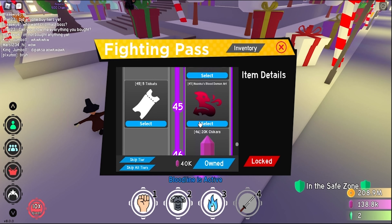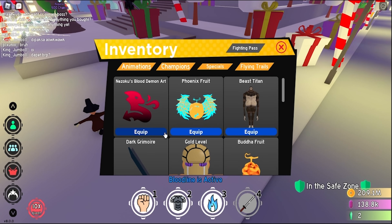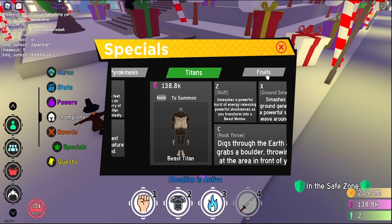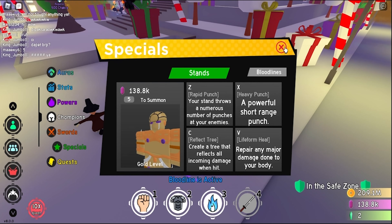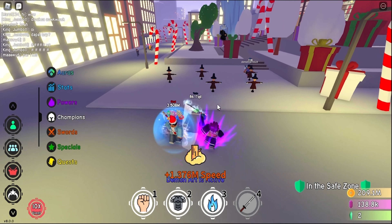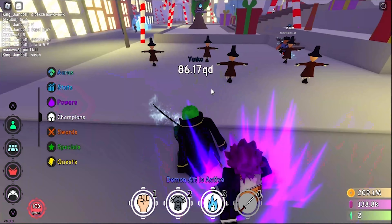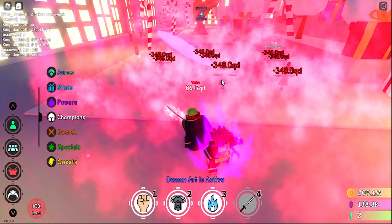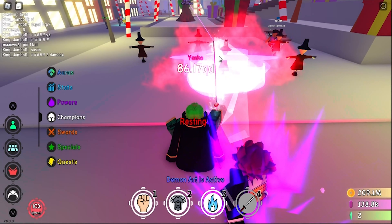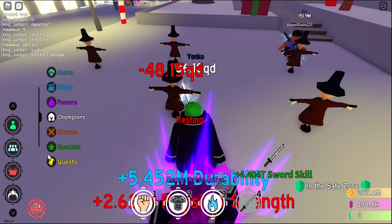Next up we have Nezuko's Demon Art. Let's just equip that — I'm pretty sure this is my first Demon Art because I didn't get the one from Akaza. Demon Art is at slot 10 — let's make that 7. So let's do the Z move — that's pretty good. The X move. Then next up the C move — oh my God, that is so cool. You do a blast and then you summon Tanjiro to do sun breathing.